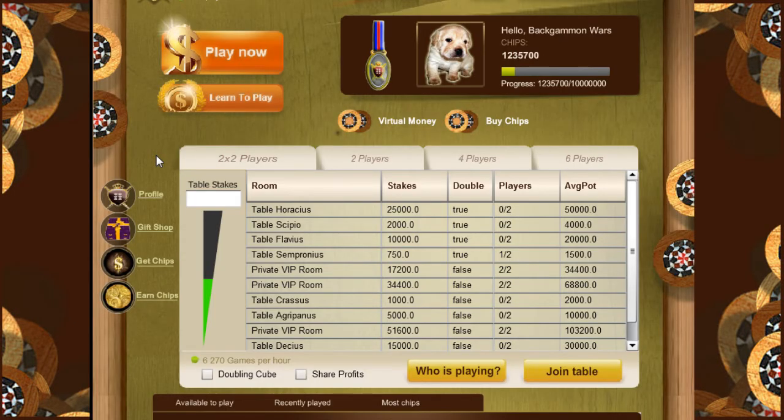Let's start and I'll show you how to play. As you can see on the left, you can see your profile link, your gift shop link, you can buy chips and get chips, and the earn chips link which allows you to earn chips. At the profile banner, you see your profile name, how many chips you have, and the last medal you had won.